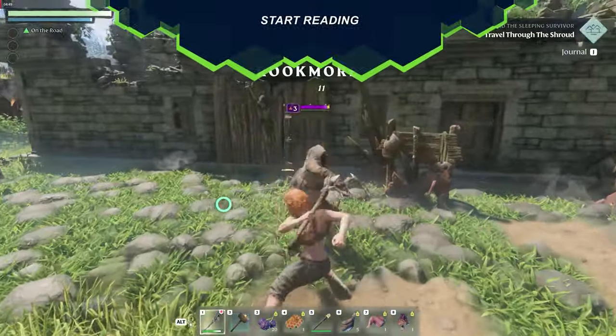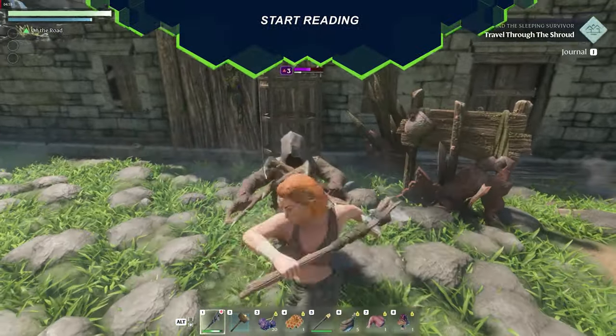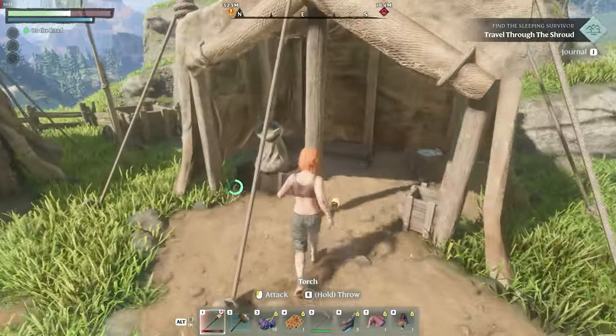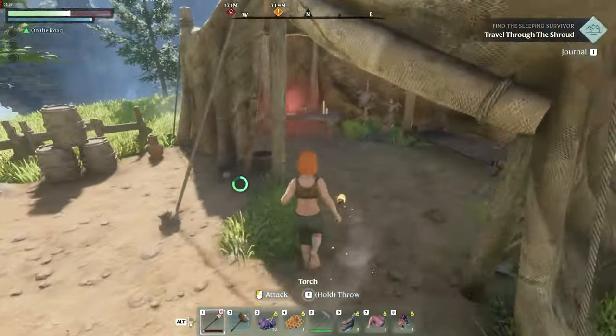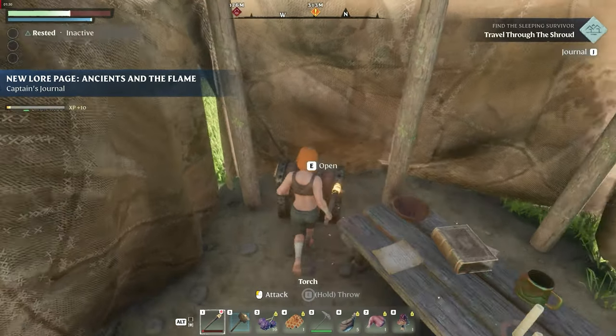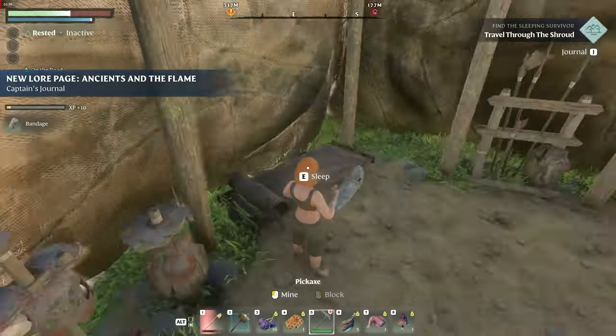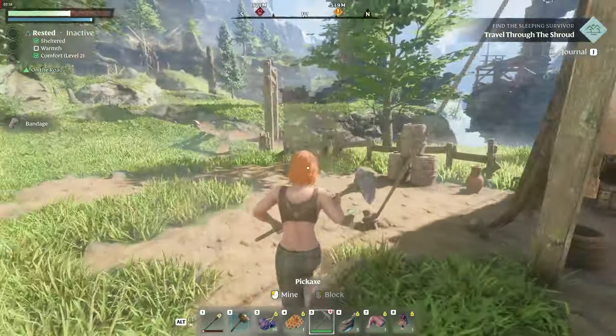Although Enshrouded is primarily a sandbox open-world game, it still offers many intriguing stories to discover. Caves, ruins and buildings often conceal interesting secrets. Codex entries mark the most intriguing pages to discover, as they can trigger side quests or lead you to hidden treasures. So while you're out exploring, keep an eye out for text documents — you never know what you might find.